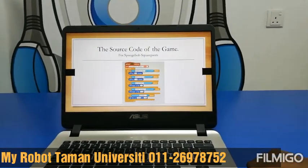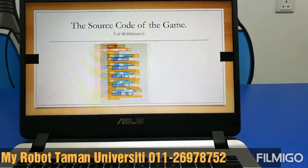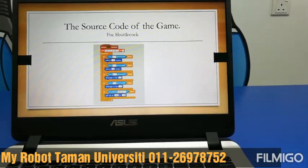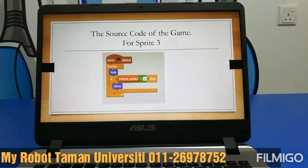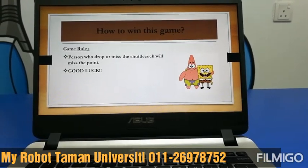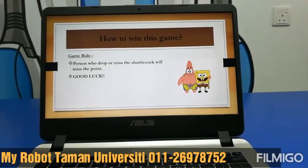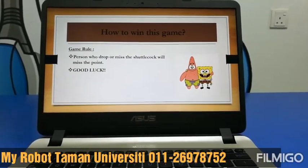This is our source code of the game for Spongebob Squarepants, and for Patrick, for the shuttlecock, for sprite 2, for sprite 3. The game rule is: how to win this game is if the person who dropped or missed the shuttlecock will miss the point.